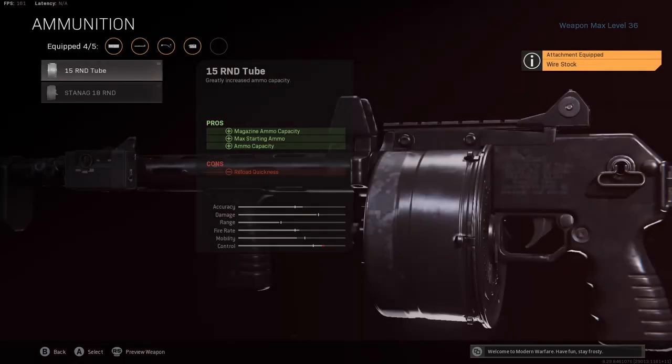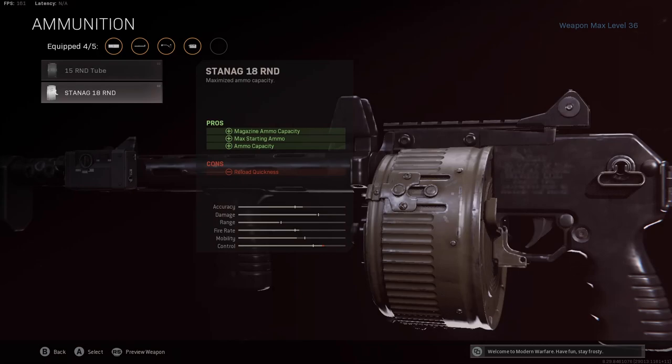The ammunition we're using is the Stagnant 18 Round Mag. This shotgun takes a very, very long time to reload regardless of the ammunition you're running, so the 18 round mag is definitely the best way to go — you have the max amount of shells possible before having to reload. You can honestly take out an entire squad with 18 shots in quads, so it's not necessary to run something else. The Stagnant 18 Round Mag works perfect, and you can always reload once the squad is dead or when you're running around killing time.